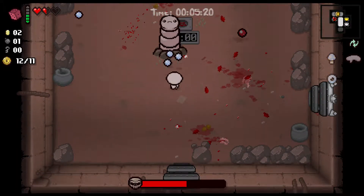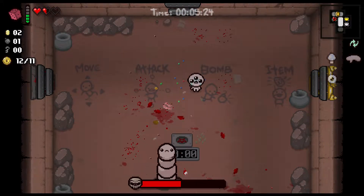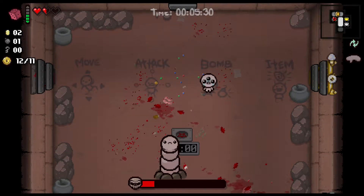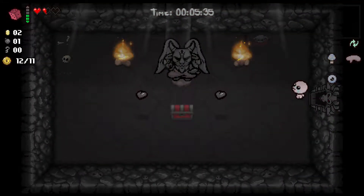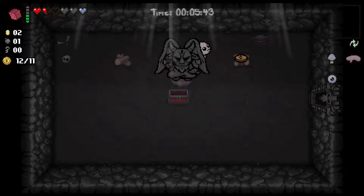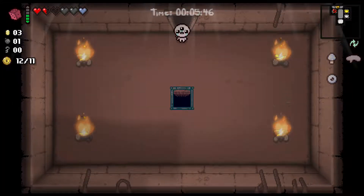Pin is fine. We won't have enough money for the D4, come to think of it. Let's see what the Devil Deal has in store — and it's just black hearts and one soul heart, to be fair. Penny is not bad either. Let's go down.